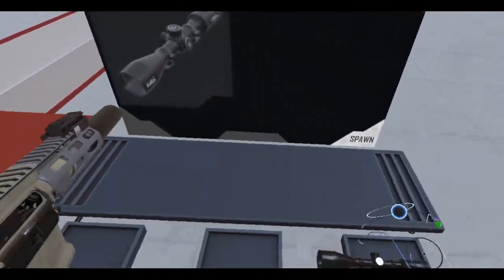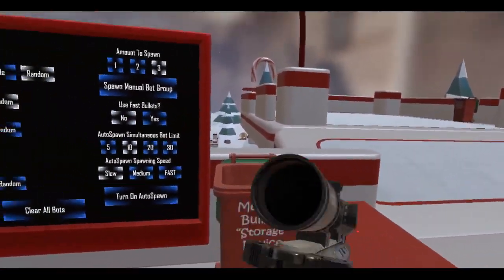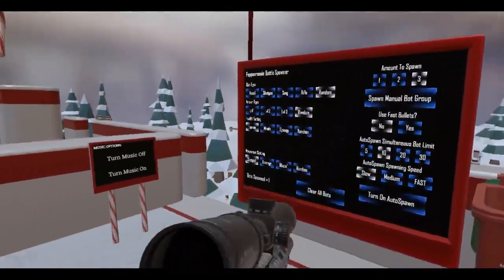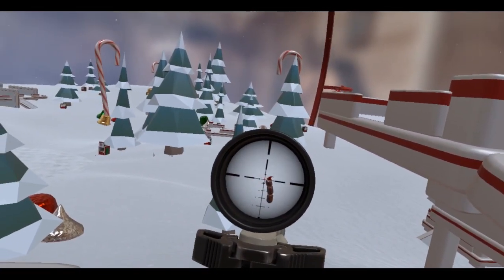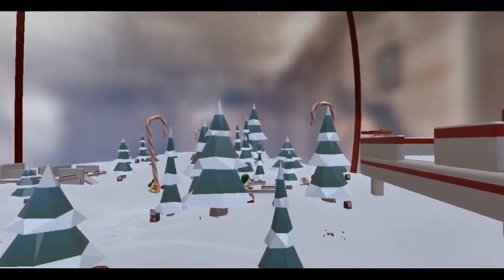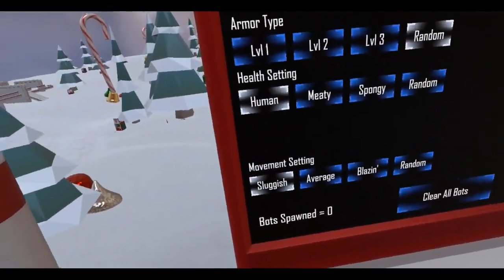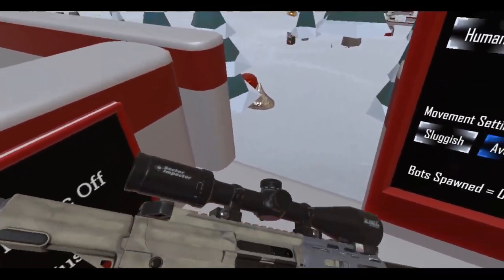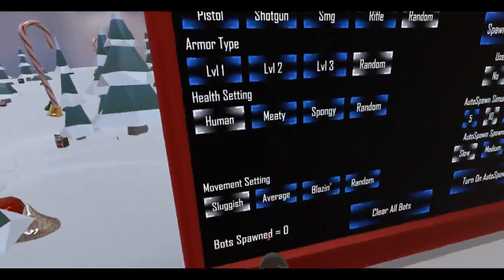Let's go with the 3x12 scope — stick this on there. There's actually one bot still alive out there. Let's take him out. There we go. Sorry about that — I thought you were dead, but you're not. Now you are, so that's good. No more bots.